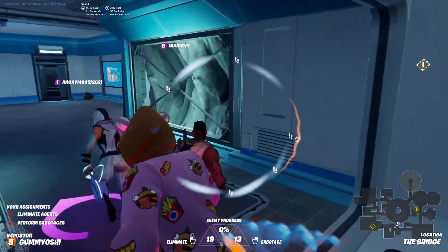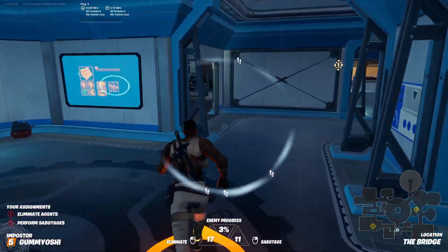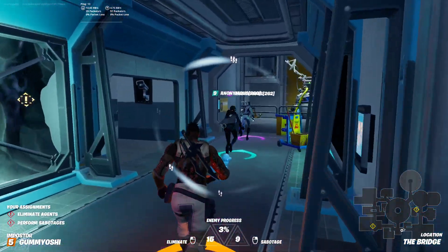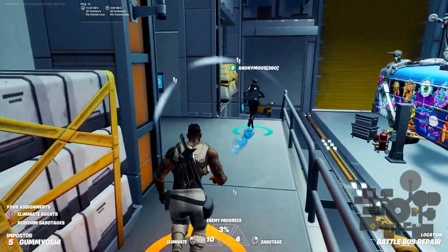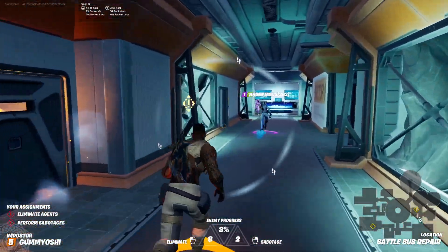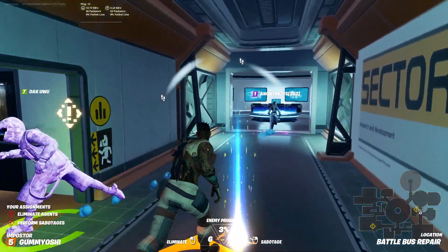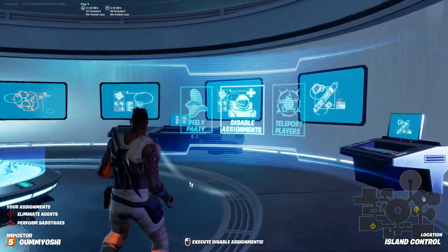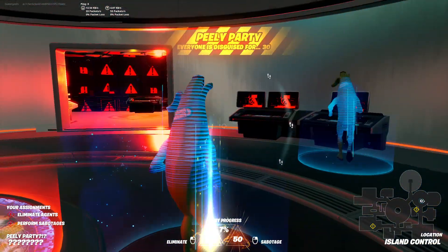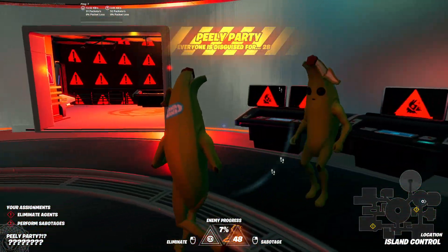Basically, the way that this works - I'm trying to explain it to you guys, but I actually don't even know, because this is my first time being the imposter. It looks like we've got a charge-up timer on our sabotages. We also have, obviously, an eliminate button that obviously also recharges. So now we have access to sabotaging.